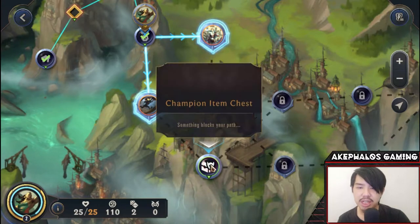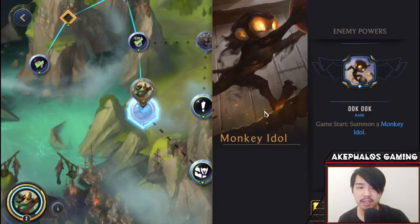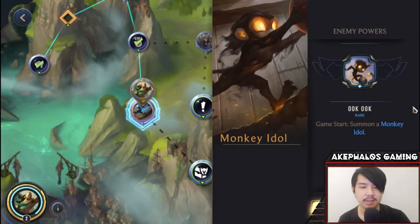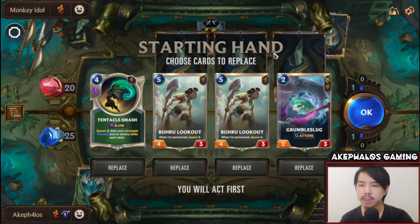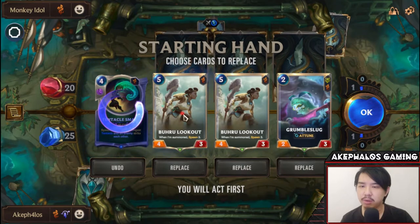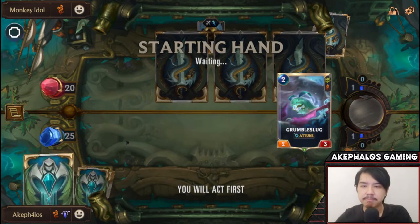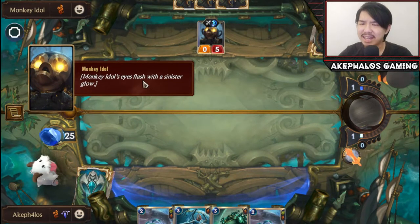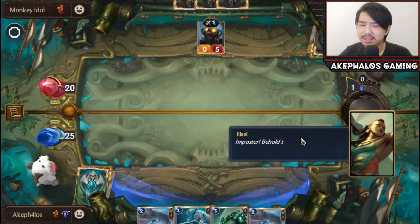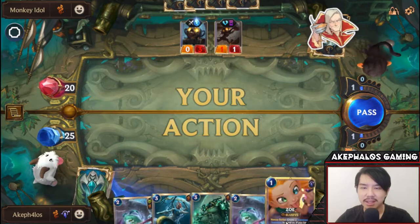Alright, for the next node we have a champion item down here, so we're going to head towards the Monkey Idol. The encounter power is: game start, summon a Monkey Idol. We have Grumble Bug, Buru Lookout, and Technical Smash — these are all very expensive units. I think we're gonna reroll all the four and five-costs and keep the two-costs. Hopefully we get a Zoe.